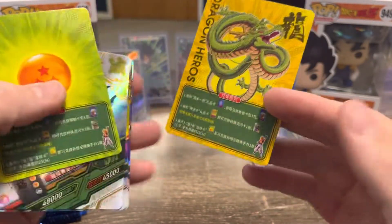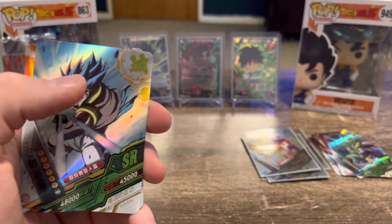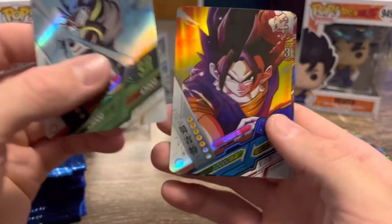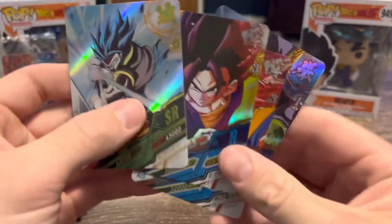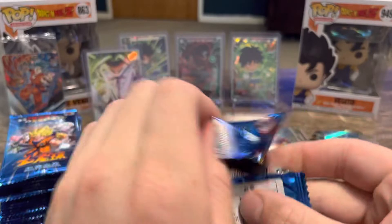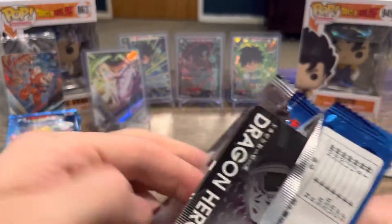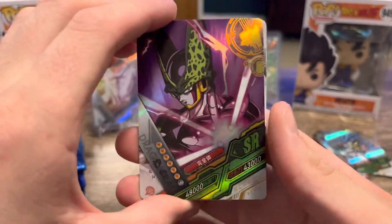What's that? Must be the Dragon Heroes, and now we've got a three-star Dragon Ball. I was hoping we'd get something a little bit bigger on that one. That UR promo card of Goku's Super Saiyan Blue is wicked already.